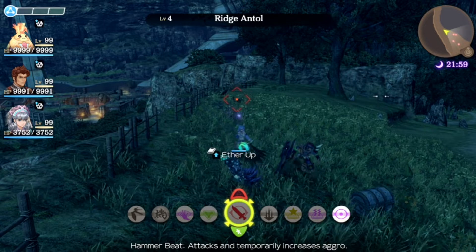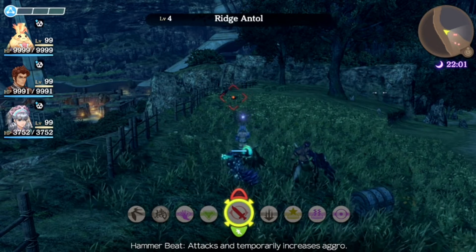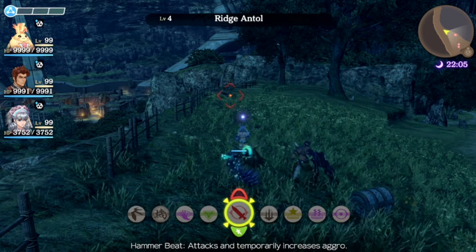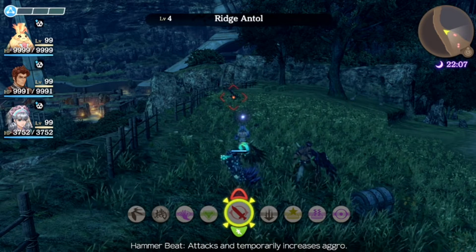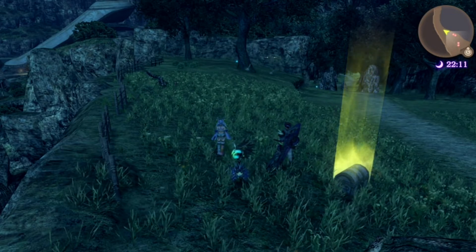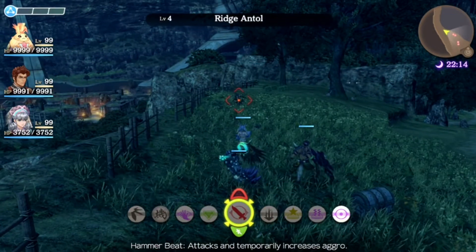Specifically, how to have your allies keep their weapons out between combat. As you can see, I sheathed my weapon and pulled it out, but my teammates did not do that — they simply kept their weapons out and started running towards the next enemy. The basic idea of how this works is that as long as your allies are in an animation...